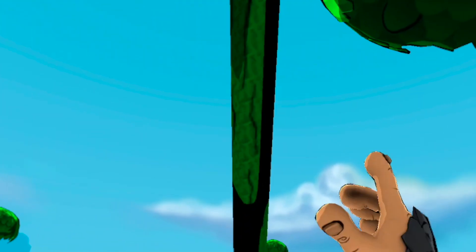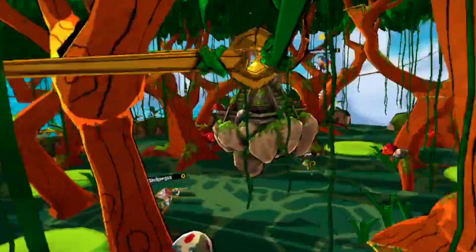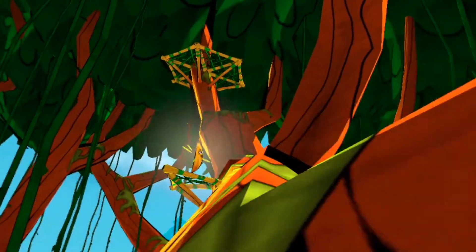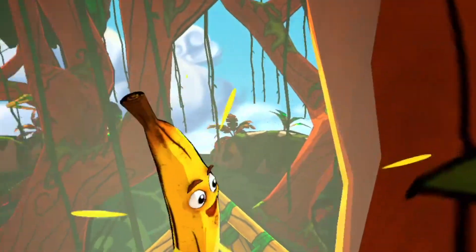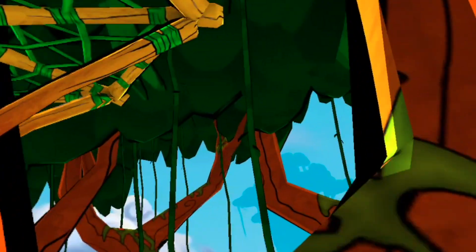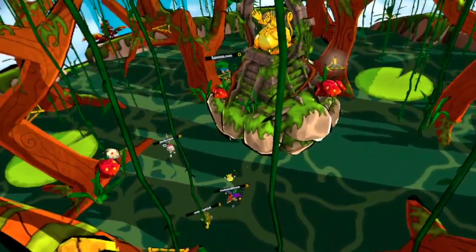Now let's get into the gameplay. You start off each game at a treehouse type thing, then you zipline to the game arena — it reminds me of flying in like Fortnite or Population One. Once you land inside the arena, your goal is to collect as many bananas as possible. That sounds easy enough, but it's really not, because as fast as you get a banana, you can lose it. Throwing poop in this game makes you drop the banana.